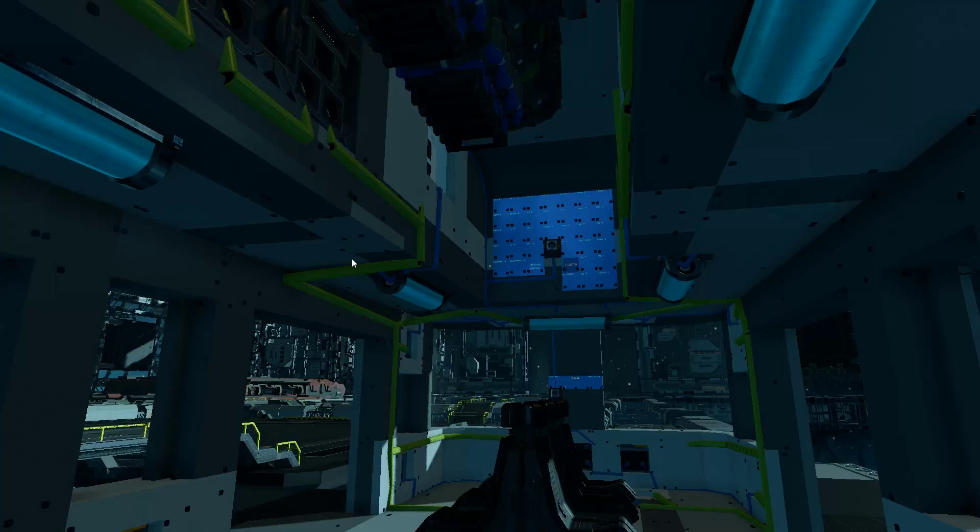So before we hit play here, you can see there are blue wires and some yellow wires. It looks like the blue wires might be handling electricity, and the yellow wires are some sort of fuel, probably.